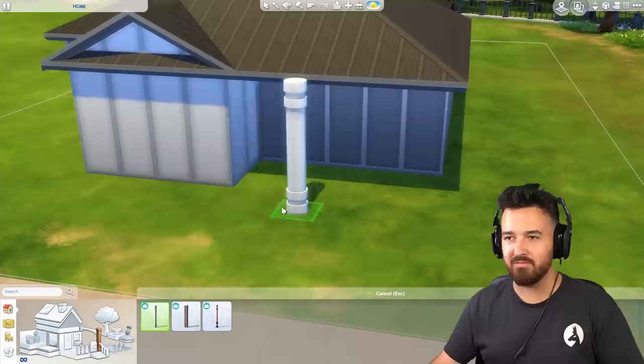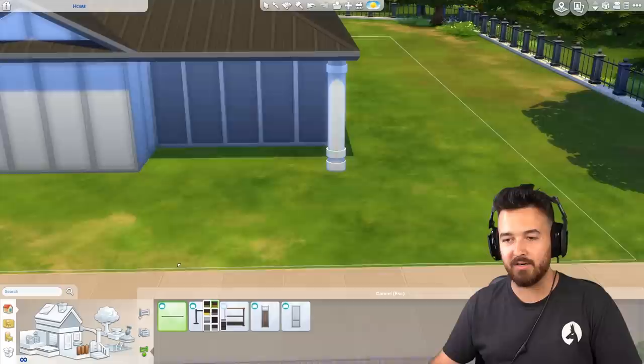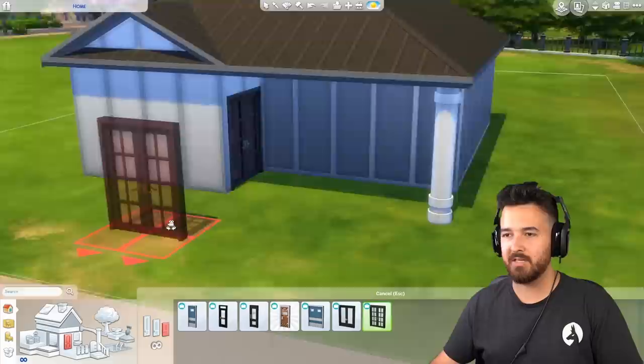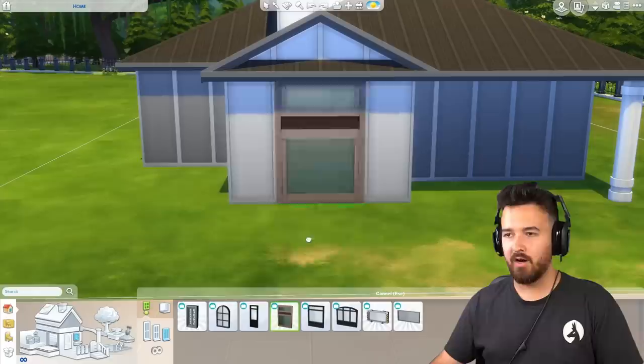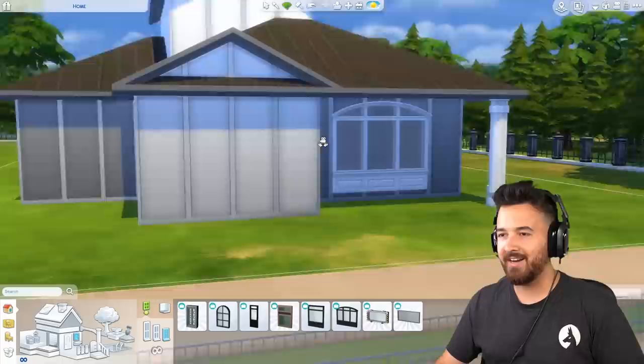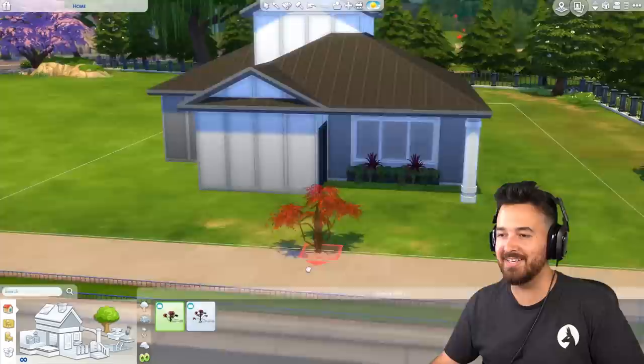I'll just use whatever roof as long as it's base game — there you go, that looks pretty good. Get to Work has some columns, but not great ones. I'll just do that one there — that works. The fence options are equally not ideal. There's a door — actually I might use this one and hide the door on the side. Windows — this is quite nice actually! Initial thoughts on the windows were better than my actual thoughts. This one is also quite nice but definitely too big.